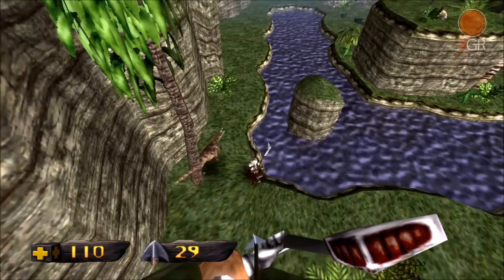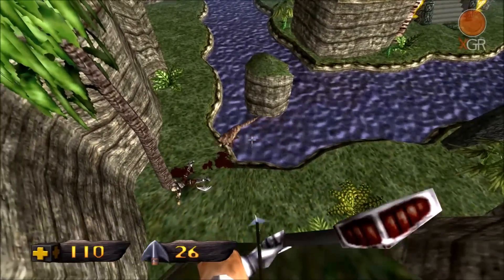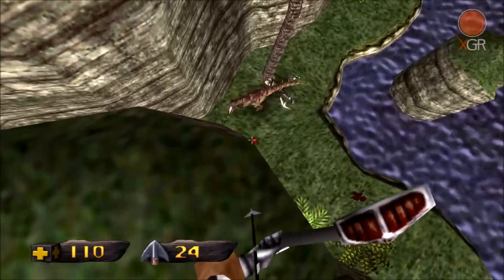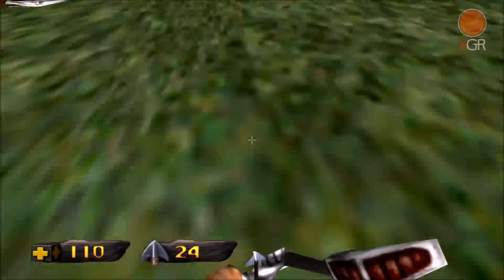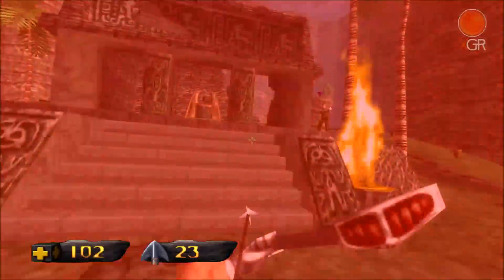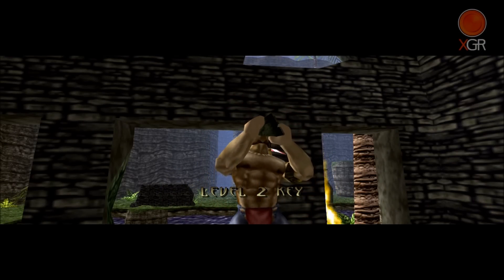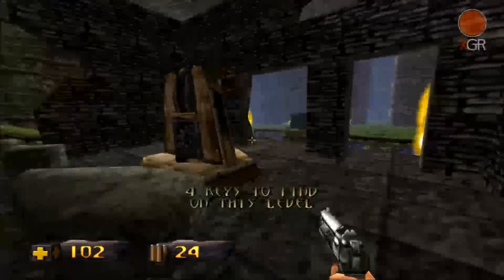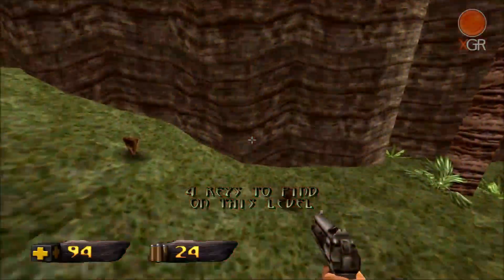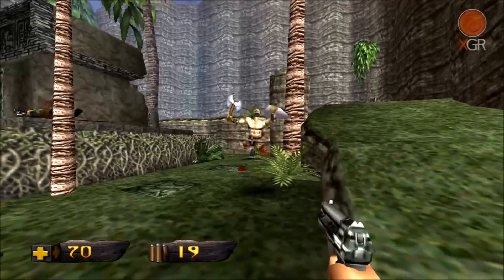Let's try some different weapons. There we go. I need to fall off there — I only wanted one more hit anyway. Alright, let's crack on. Another key, four left. There's somebody fairly close to us there — that's a fair bit of health there as well.